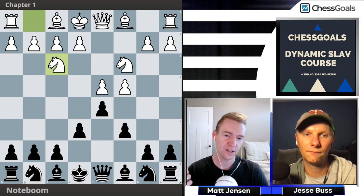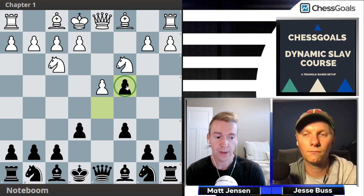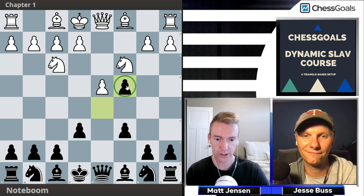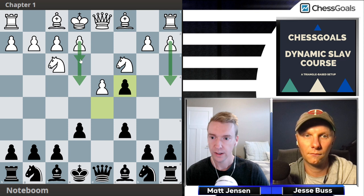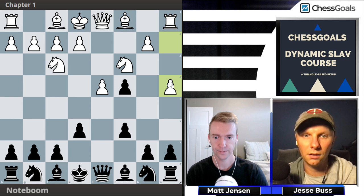After four knight f3, we recommend d×c4. This is the start of the variation — we're up a pawn right now, and we may try to hold on to it. When we do decide to give it back, hopefully we get something else in return, like connected passed pawns running down the A and B files. We're going to look at four different moves for white: a4, e4, e3, and g3. Let's start with the main line, a4.